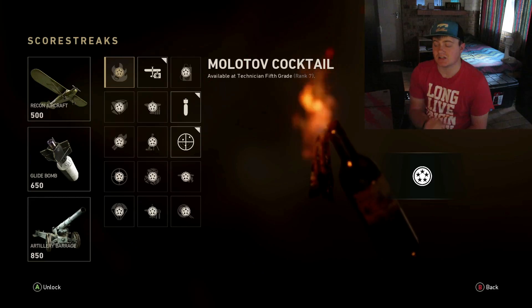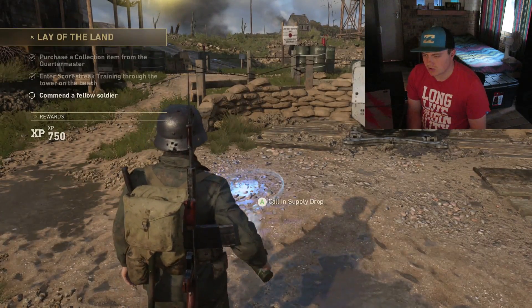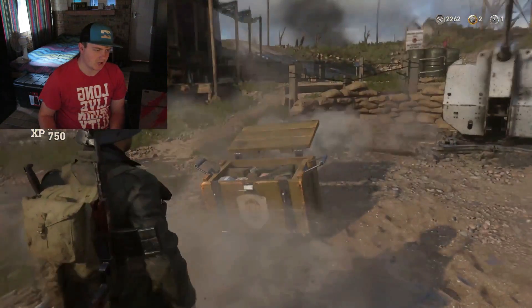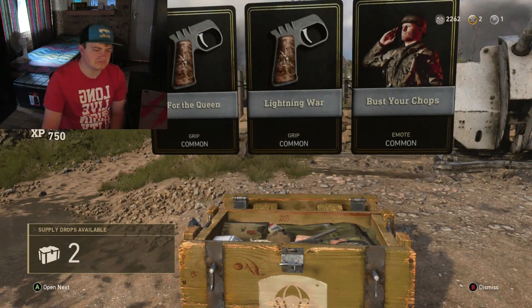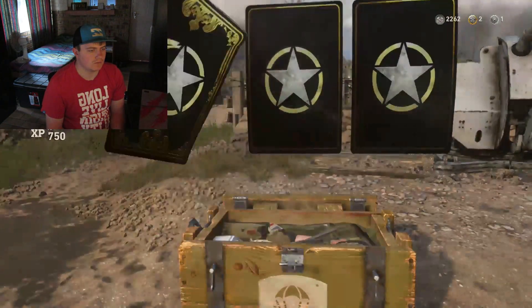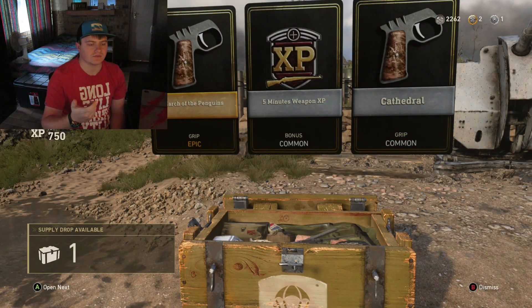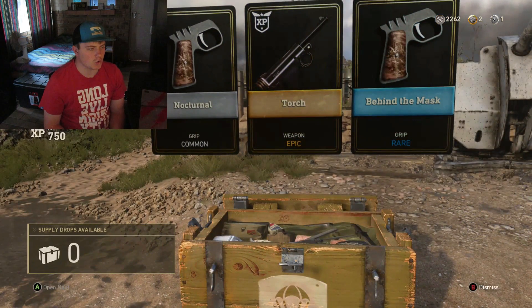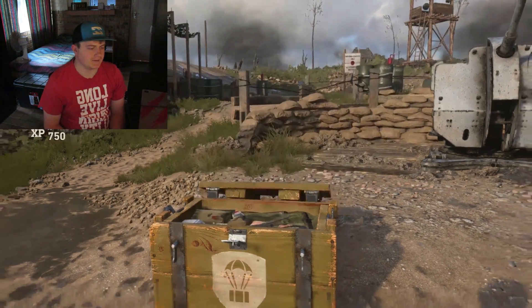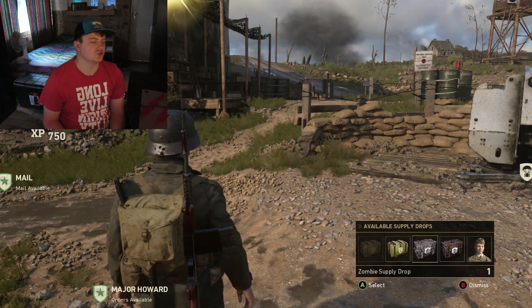While we figure that out, we're going to quickly scramble through the remaining supply drops — quickly go through the next three. Let's see what we get. It looks like three commons — not that bad. Next one: we've got an epic! March of 10 — I think that's like the grip or cam. We've got another epic — Poach. I think it's a pistol. So that is the normal supply drop — really not that bad. Then we're going to quickly pop open the normal zombie supply drop. This is the first time I've opened one. Let's see how it goes.